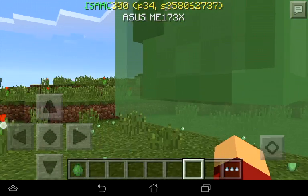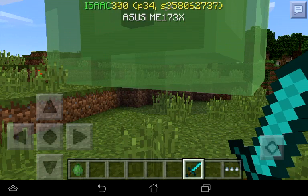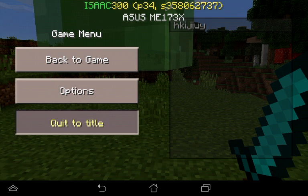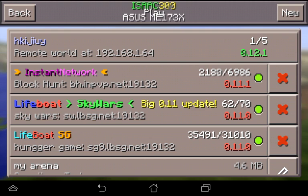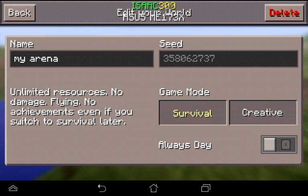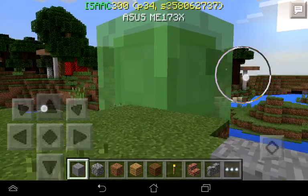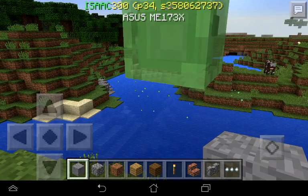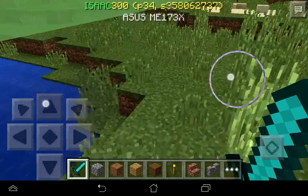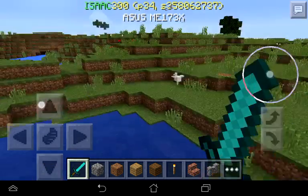One thing about the giant slime is when you spawn it in this thing, you can kill it in one hit using the diamond sword. But if you quit the world and get back in again like this, it will have the full abilities of the giant slime — like moving very fast and having a lot of health. See? It's not being killed by a two-hit of the diamond sword.